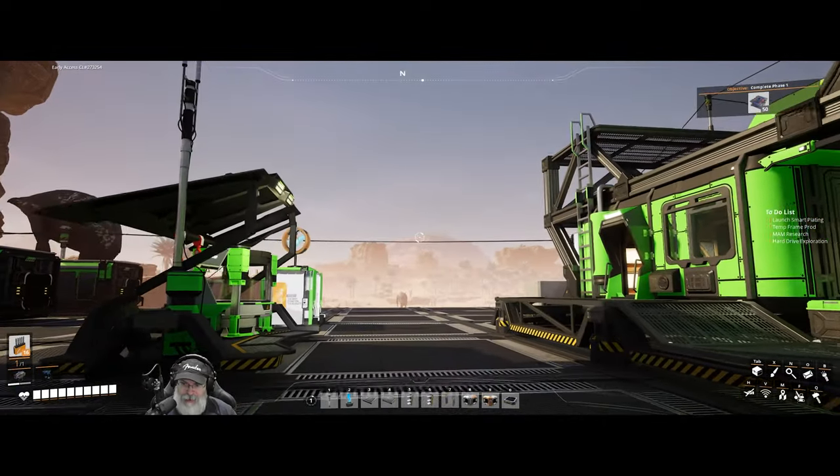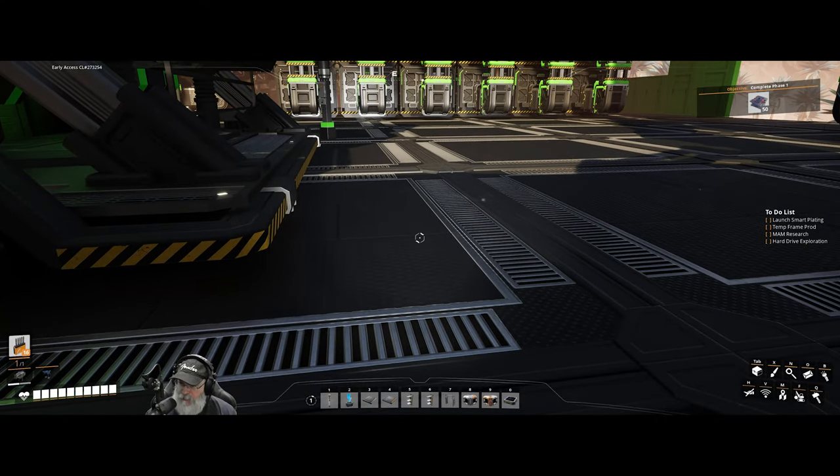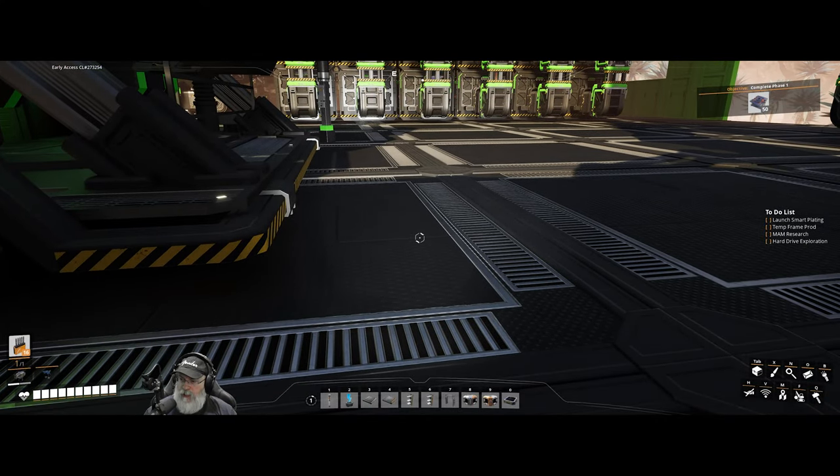Welcome back everybody to Satisfactory. I am the Bearded OG. In this episode we have some things to do. If we look at the to-do list on the right-hand side, we are going to first launch our 50 smart plates in the space elevator and move into tier three.